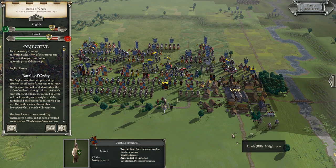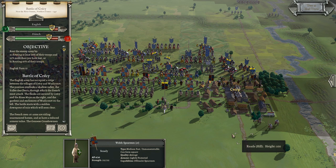But when you play against another human, custom battles really become a lot of fun, because you can match up things that you would never even guess would fight each other — elephants and who knows what else.